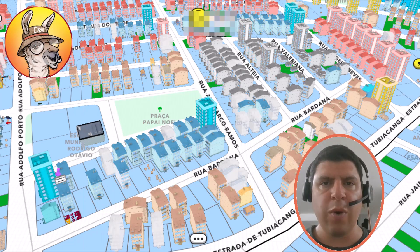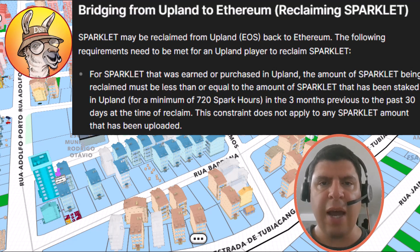Another requirement before you are able to bridge your Sparklet out of Upland and onto the Ethereum blockchain is that you're going to have to stake your Sparklet. Here you can see the exact wording of these requirements, but I found it quite confusing. I did speak with an Upland team member and they were able to clarify it.